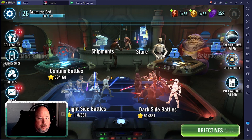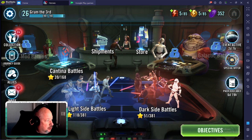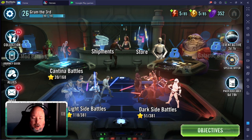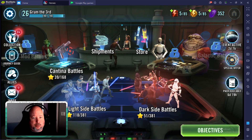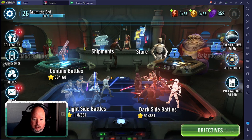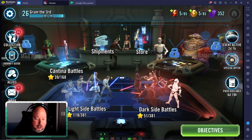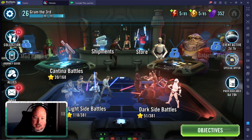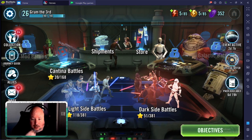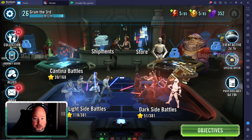Welcome to day one. This particular challenge — this farming plan — our goal is still the same. We want to get to Supreme Leader Kylo Ren as quickly and as efficiently as possible. But along the way, we want to build strong teams that compete at all levels: Squad Arena, Fleet Arena, GAC, Galactic War, etc. And in order to get us there, we're going to go with the Separatist start.